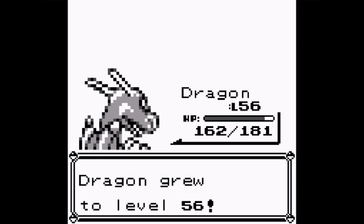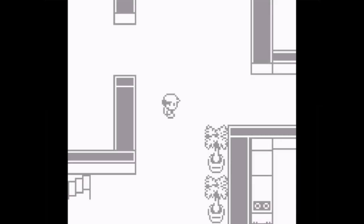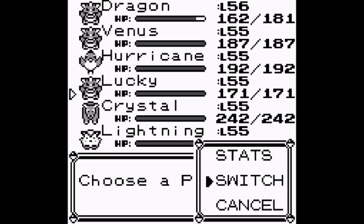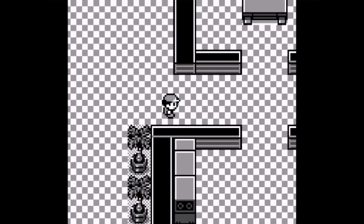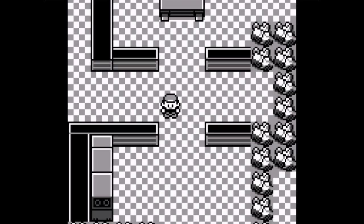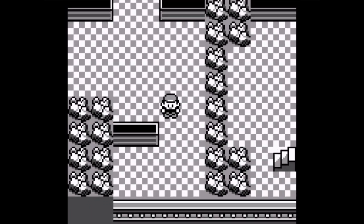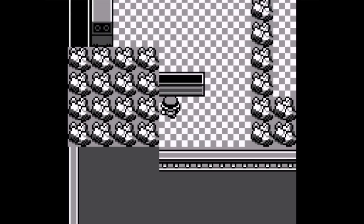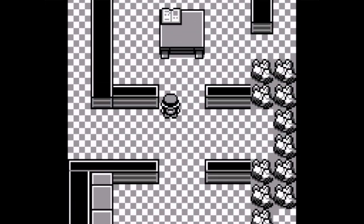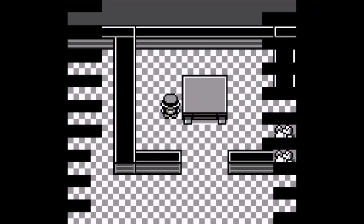Dragon grew to level 56 after fighting a wild Ponyta. I'm going to give another Pokemon a chance to level up - Lucky, how about you? There's a book over here. That switch unlocked the gates. There's nothing behind them, so that's pointless. I accidentally pressed Skull Bash on a wild Koffing, but luckily she didn't get poisoned from Smog.